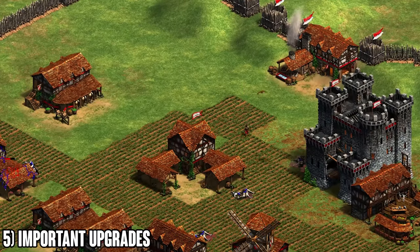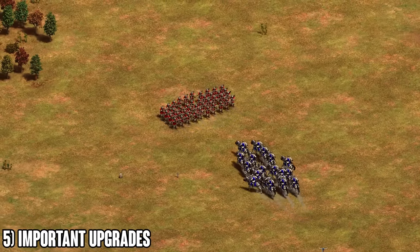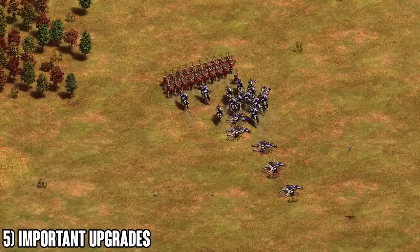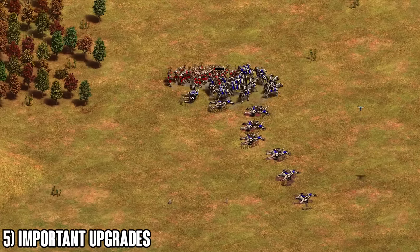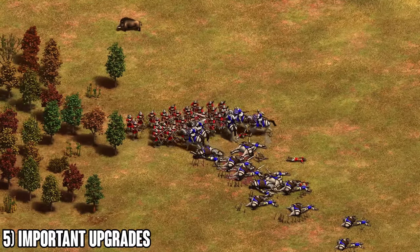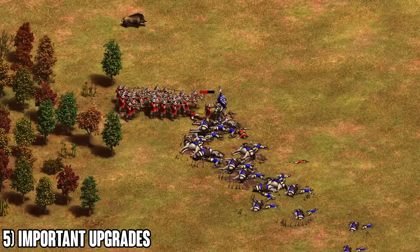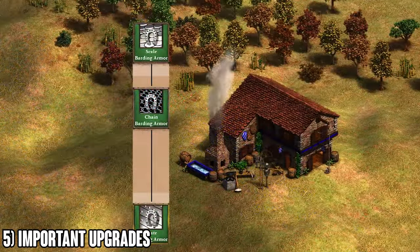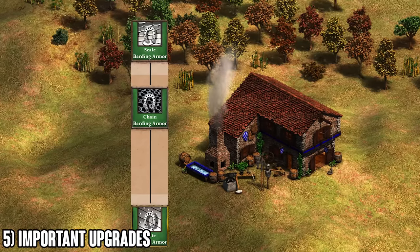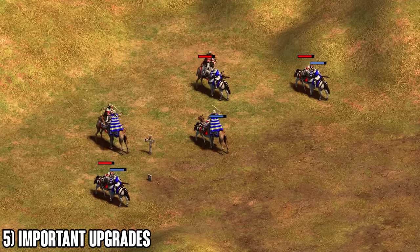To really drive the point home: if you're up against 40 crossbows with no armor upgrades, those crossbows do five damage each per shot, so your knights get easily one-tapped. You're trying to close the distance but the front knight dies every single time archers fire. You'll never be able to surround those archers — so even if you have attack upgrades, you can't hit them.